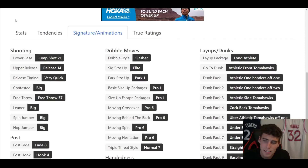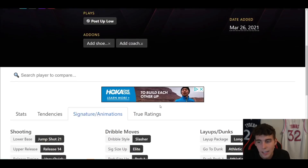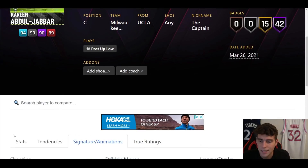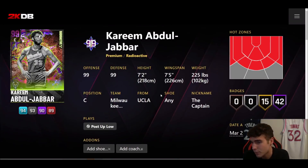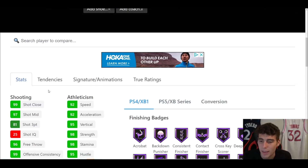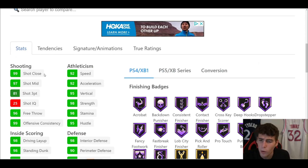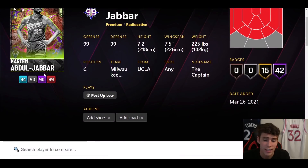Here's the big thing: Kareem's release is so much better than Wilt's — so much better. He also has pro six moving behind the back, which is very solid. It pains me that Wilt and Kareem are basically tied. To separate them is almost impossible. Forget Wilt at number three, Kareem at number two — they are essentially tied at number two. You can't tell me Kareem is that much better than Wilt outside of player model and release, but Wilt more than makes up for that because he has a good three-ball and can shoot a little bit better.